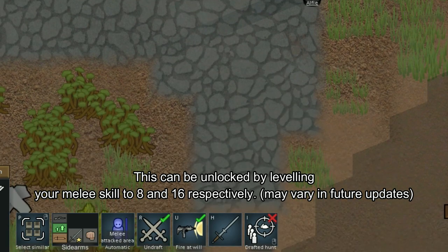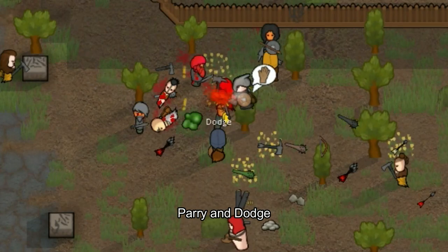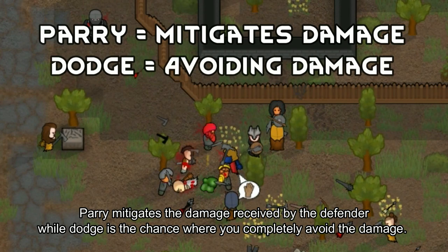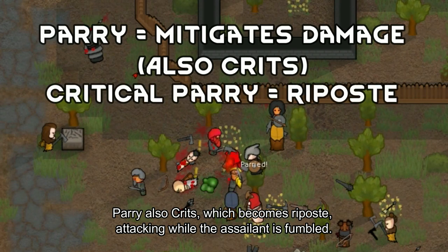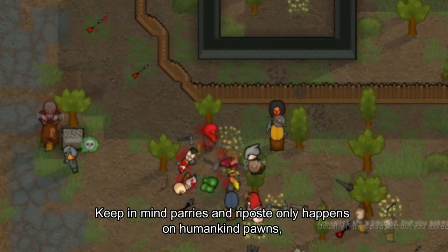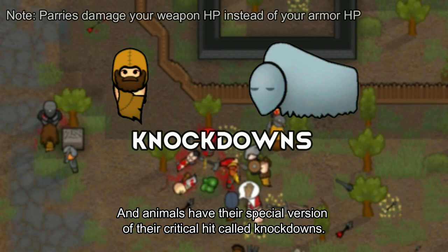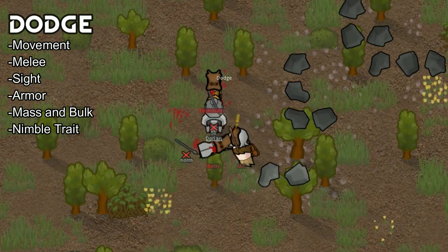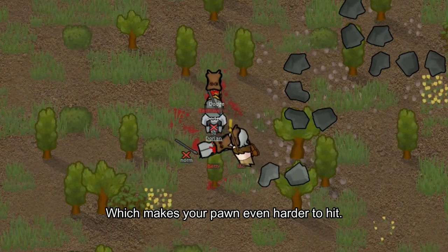There are two defensive factors: parry and dodge. Parry mitigates damage received by the defender, while dodge is the chance to completely avoid damage. Parry also crits, which becomes a riposte — attacking while the assailant is fumbled. Keep in mind parries and ripostes only happen on humanoid pawns, and animals have a special version called knockdowns. Dodge depends on your movement, melee skill, sight, armor, how much you are carrying, and the Nimble trait, which makes your pawn even harder to hit.